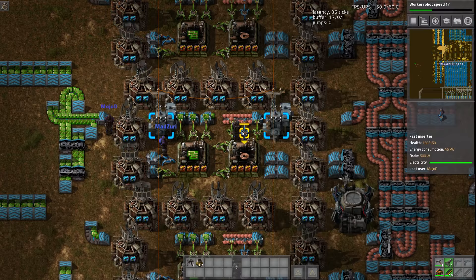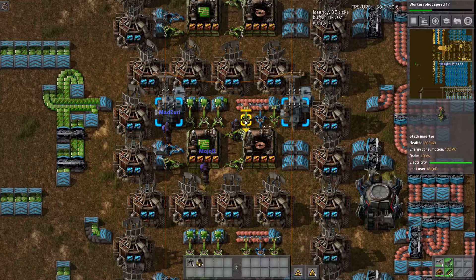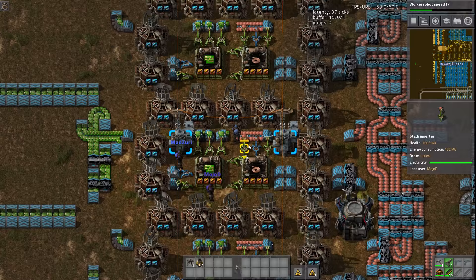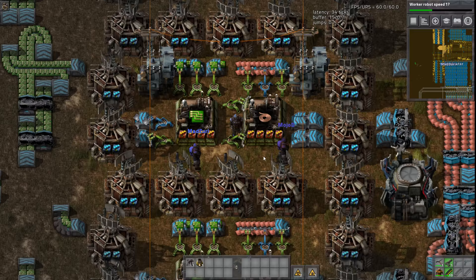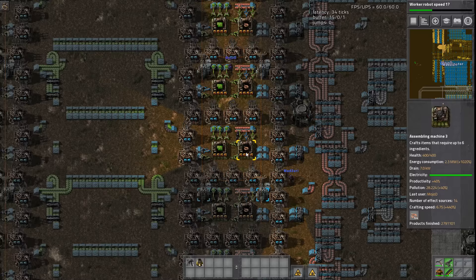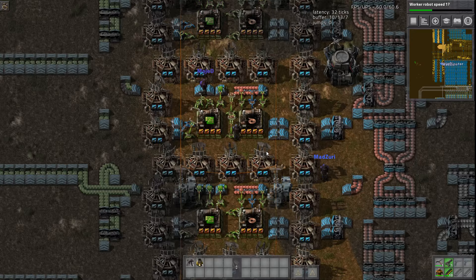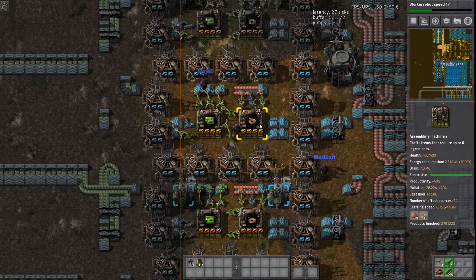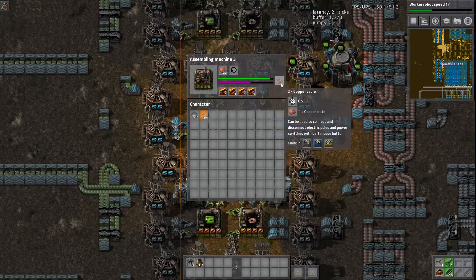To clarify — at this speed, you need copper in so quickly and constantly that using purely stack inserters doesn't work well, because of the time it takes for the stack inserter to pick up all 12 of its items and dump them. Mixing in a fast inserter with a lower stack size bonus helps fill in that gap. The copper wire machine moves so fast that in the time it takes for the stack inserter to pick up 13 items, it's already run out and been idle.